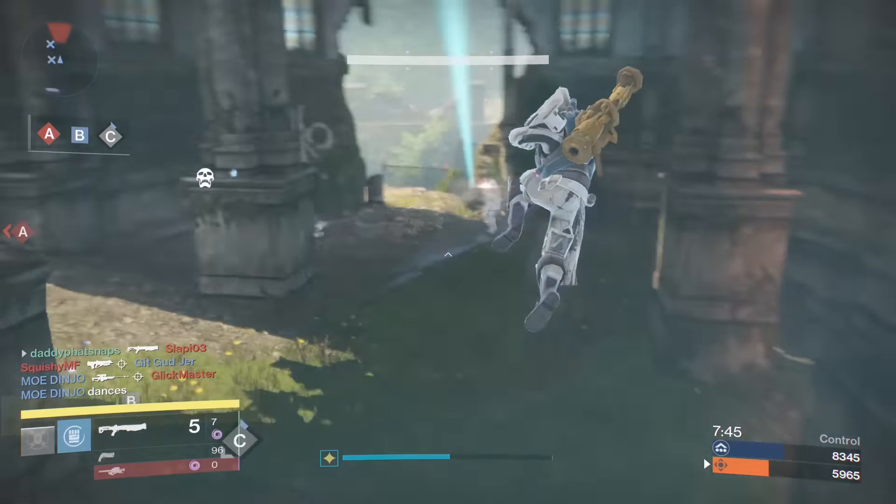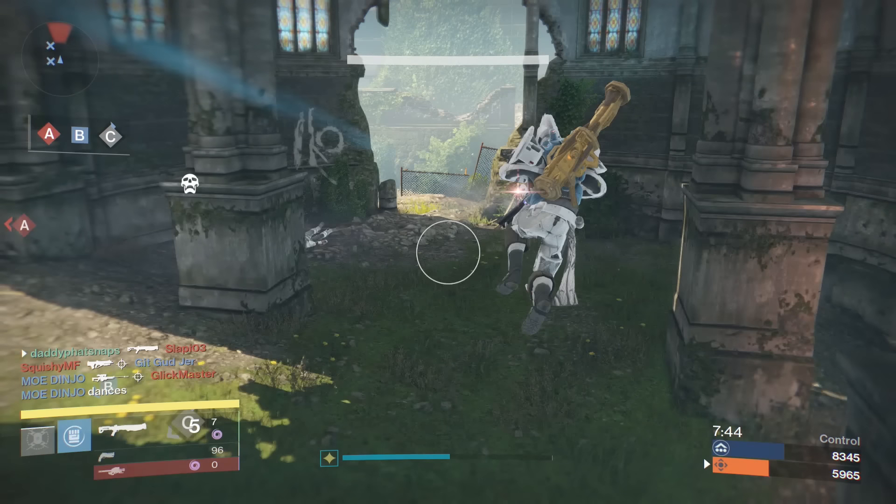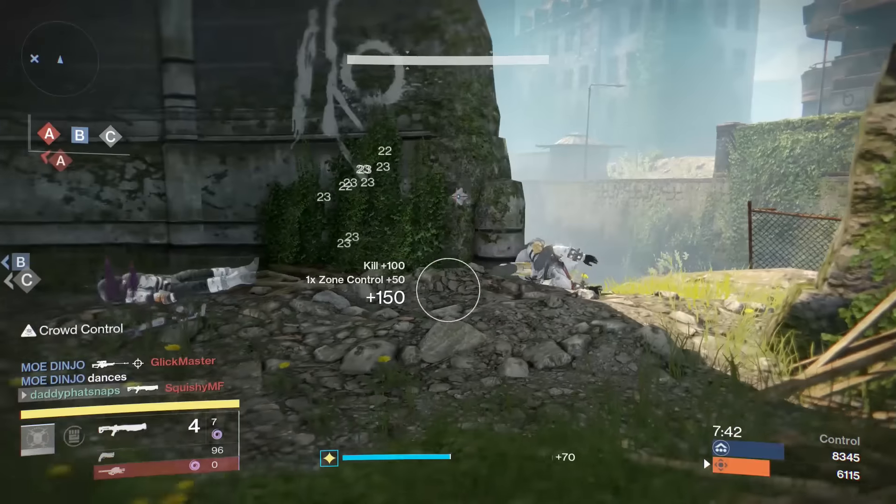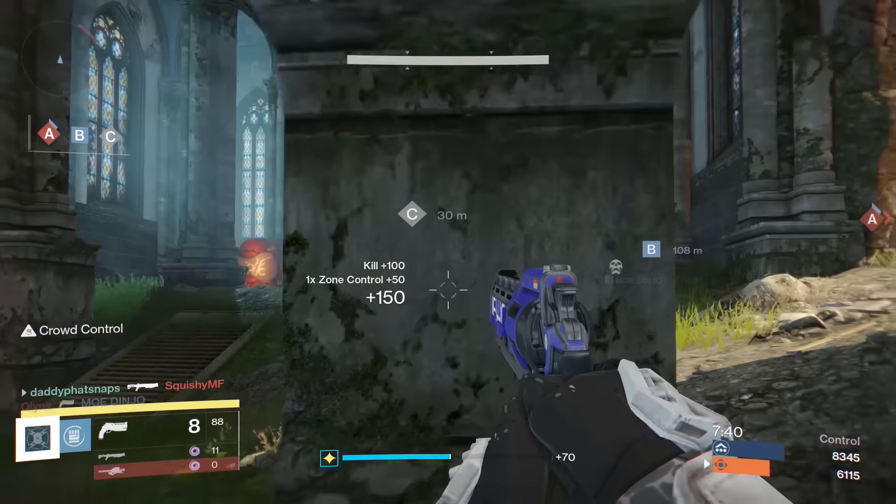So then I decide to dive — aka push the hell out of this guy. He lines up the snipe so I dodge to the side to avoid. Had I gone directly at him, I might have still ended up taking a headshot or body damage. On top of that, I land and immediately duck to make myself a harder target.